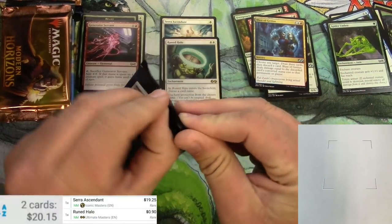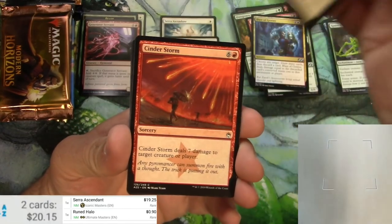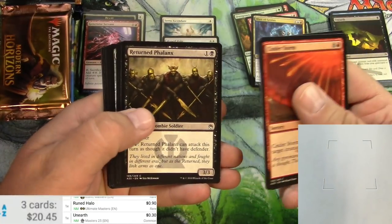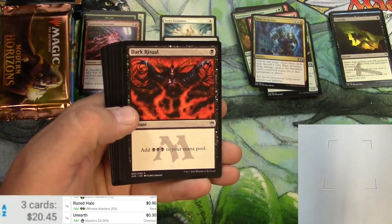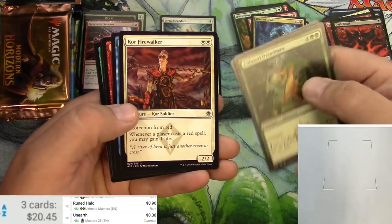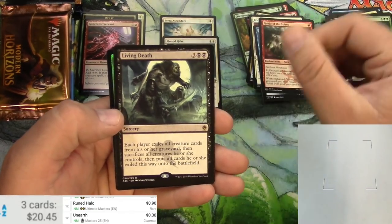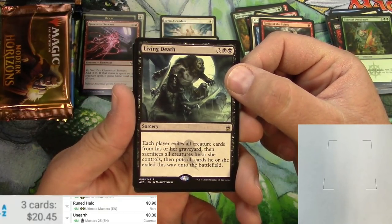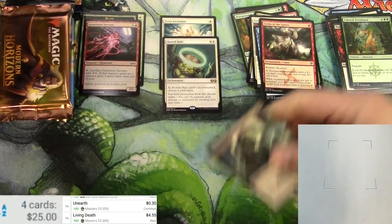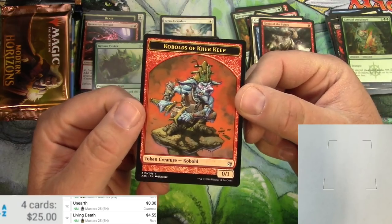Next up: Masters 25. Unearth is our first common — I think it's pretty decent, let's scan it. It's not decent. Am I losing my touch here? Storm, Retraction Helix, Dark Ritual — reprinted a ton of times, still a very useful card, but not worth scanning. Colossal Dreadmaw, Core Prowler, Exclude, Genju of the Spires, and Living Death. Each player exiles all creature cards from their graveyard, then sacrifices all creatures they control and puts those exiled cards onto the battlefield. It'll probably see some play — $4.55, pretty decent. And a Krossan Tusker with some shiny tusks. Call of the Pure Keep token. Love it.